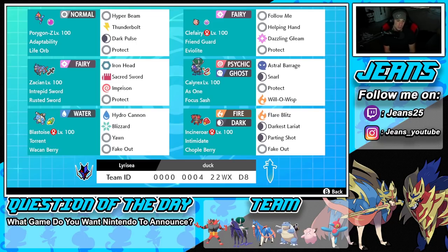Protect is our fourth move on Porygon-Z. Right next to him is Clefairy, a top-tier support mon with Eviolite and the Friend Guard ability. We've got Follow Me, Helping Hand, Dazzling Gleam, and Protect on Clefairy.